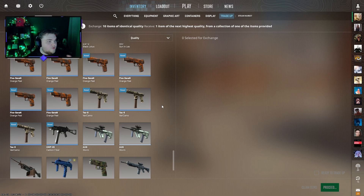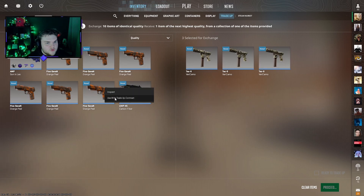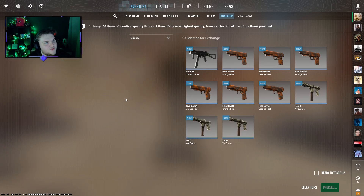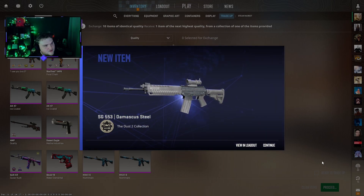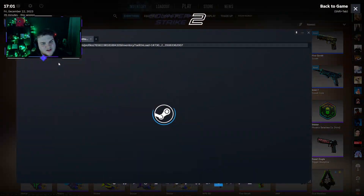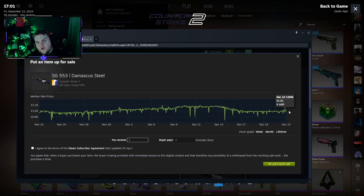My first trade-up cost £1.40 in total — three Varicamos at about 56p, six orange peels at 69p, and a carbon fiber at 15p. We go three, two, one... and we got a Damascus Steel. That's not going to be profit. It's Minwear with a 0.10 float, a Damascus Steel SG. It's currently £1.01, so we lost about 40 pence of value. If you sell it, you'd probably only get 89p back, so technically we lost about 50 pence on this one straight up.